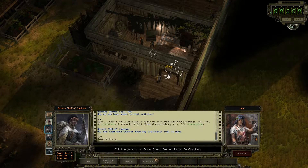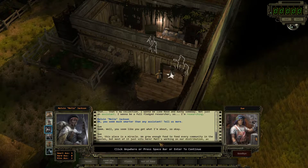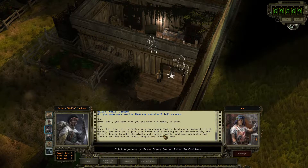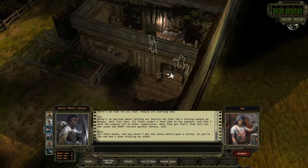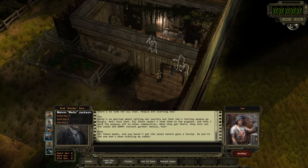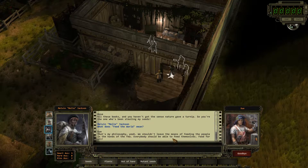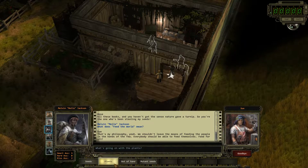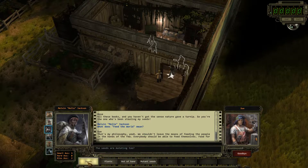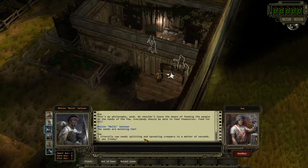'You seem much smarter than your assistant — tell us more.' 'Well, you seem like you get what I'm about. This place is a miracle — we grow food to feed every community in the waste, but most of it just sits here. People are starving now.' 'What does feed the world mean?' 'That's my philosophy — we shouldn't leave the means of feeding the people in the hands of the few. Everybody should be able to feed themselves. Food for all.' 'I like how you turn into a major hippie in about five minutes.' 'Seeds are mutating, too, huh?' 'I literally saw seeds splitting and sprouting creepers in a matter of seconds. It was freaky.'